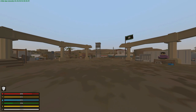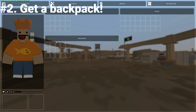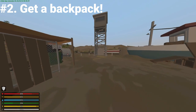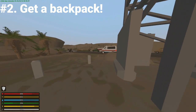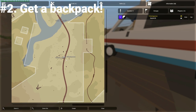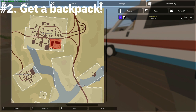Tip number two for Arid is get a backpack as soon as possible. When entering Arid, you will spawn with a fanny pack, just to give you a little bit of extra storage so you're not carrying everything in your hands. But due to the large amount of items that you're going to need to progress through the game, this is not going to be super satisfactory. So right off the bat, try to get a better backpack.